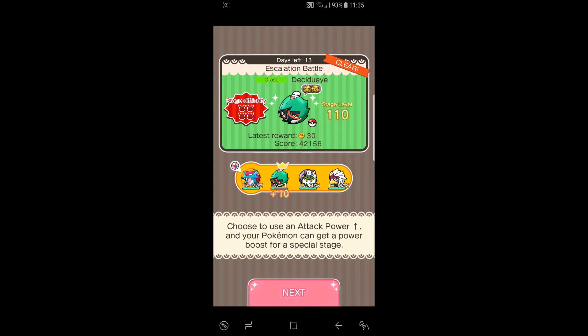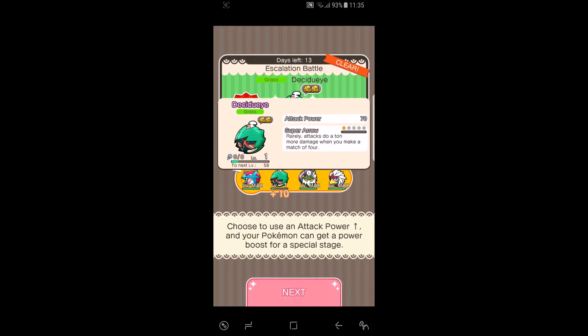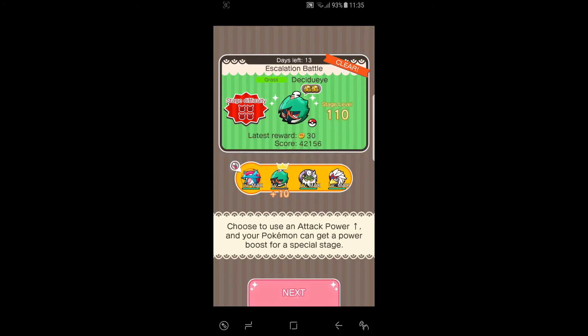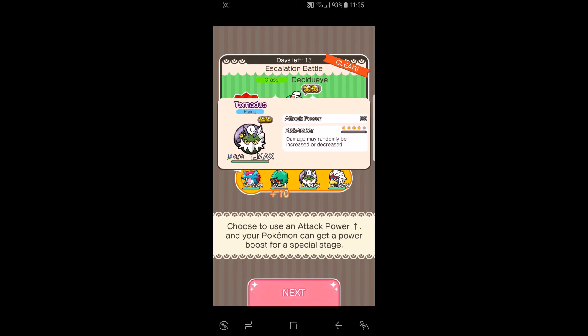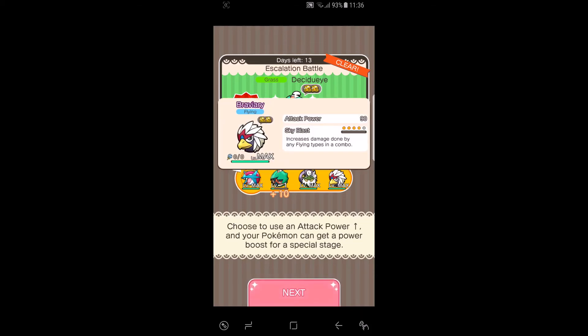Here's the team I used to beat stage level 110. I used Salamence as my Mega for Mega Boost at level 5, Decidueye for the Disruption, the Risk Taker Pokémon at level 4, and Bravery for the Sky Blast at level 4.